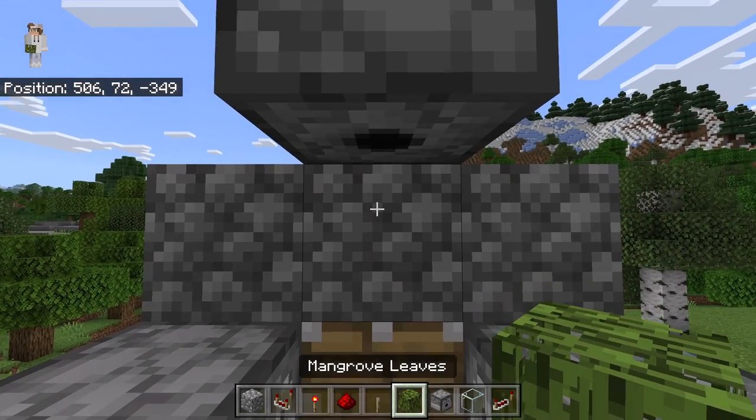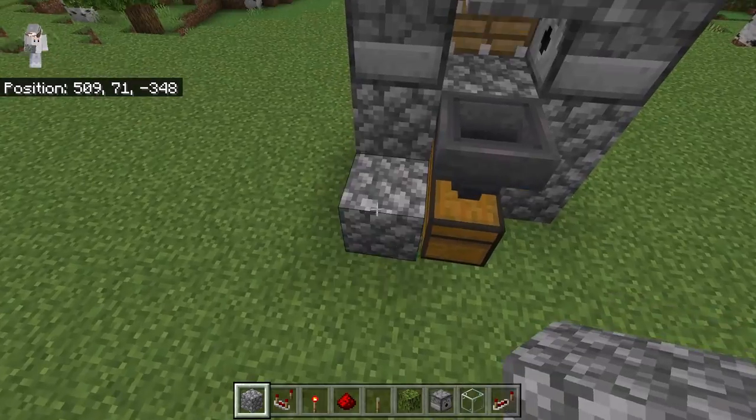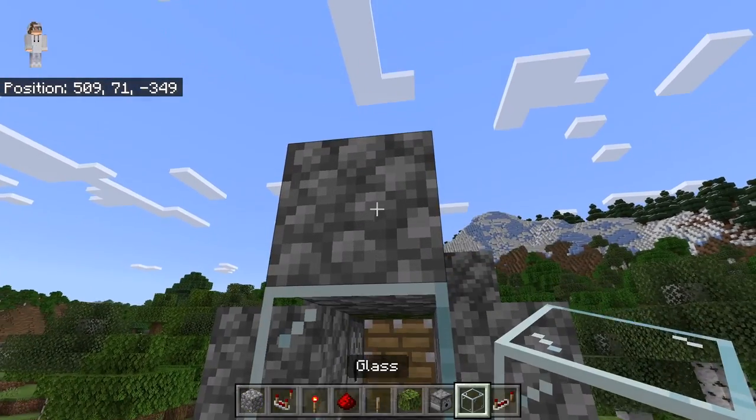Then place mangrove leaves over here. Mangrove propagules will grow from that mangrove leaves block. Now place a block at this spot, three blocks over here, and three blocks over here. Then place a block at this spot and a glass block over here. Then break this block.